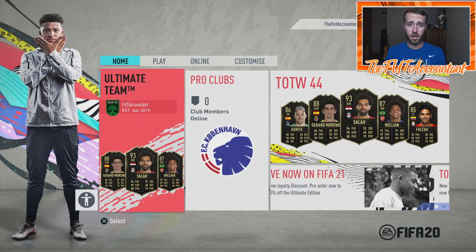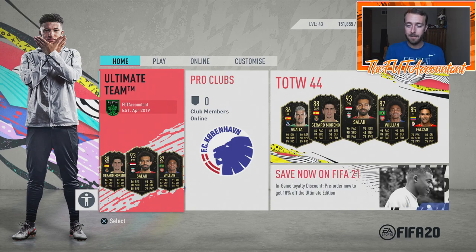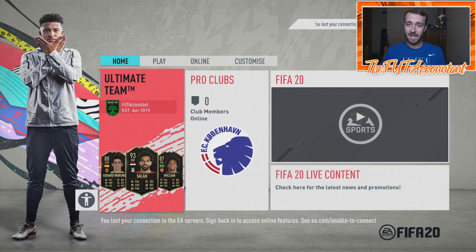To recap: grind those squad battle games when you first get on EA Access, then transfer into division rivals. Do all your team management and trading on the web app, and play as many games as you can because from those games you get coin rewards that'll give you a big head start in FIFA 21. That's the video for today — smash a thumbs up, comment down below if you have any questions, and subscribe to the channel if you're new. It's been Nate, the Foot Accountant. Catch you guys later. Peace out.